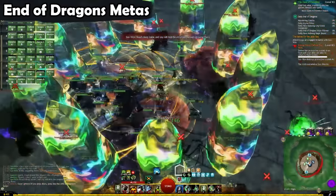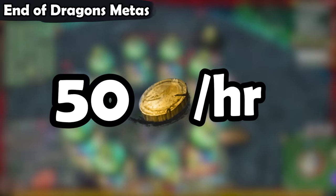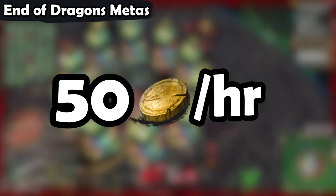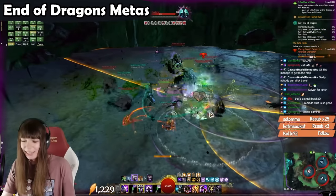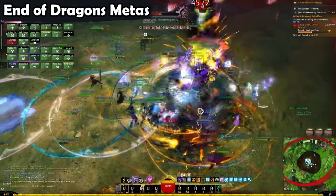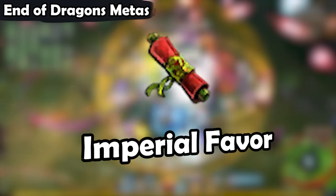You can convert your favor into a lot of gold, and this makes End of Dragons Metas extremely profitable. If you take favor into account, Dragon's End will earn you about 25 gold in about half an hour — that is 50 gold an hour! Now, you can only do Dragon's End for about 30 minutes each day, but that makes Dragon's End arguably one of the most profitable things in the game right now. Gyala Delve is really profitable as well, and the other EOD Metas are also pretty good. But again, a lot of the value you earn will be in the form of Imperial Favor, so make sure to go craft and sell those Precursors.